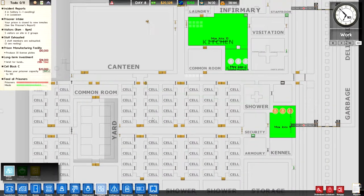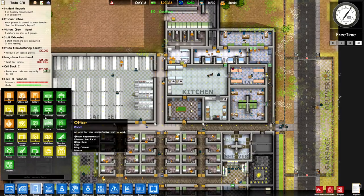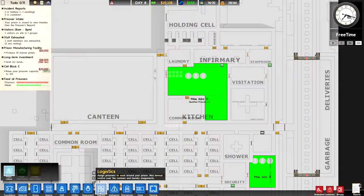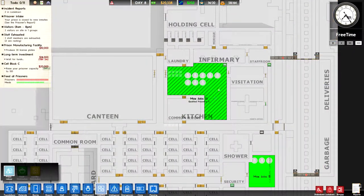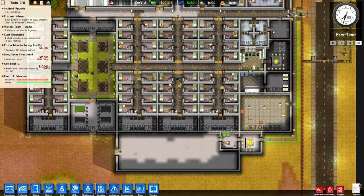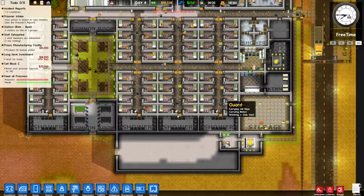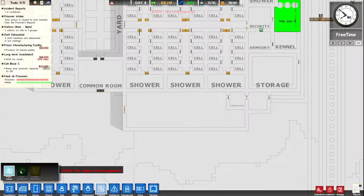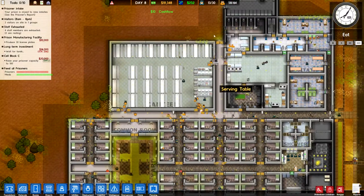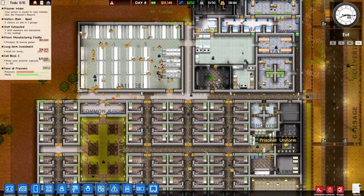It seems that these are separate kitchens, which means we're going to want to change that up so they can all work together. Going back to logistics — in addition to all that, we also have a new bureaucracy that we're going to be needing to grab pretty immediately: micromanagement. This is going to allow us access to both of the other options in logistics, the laundry distribution and food distribution, so we can appropriate the load of cell blocks evenly.